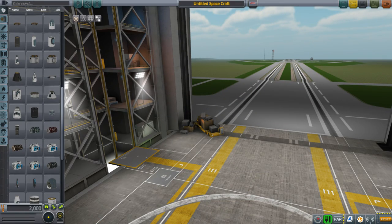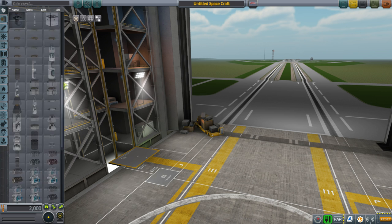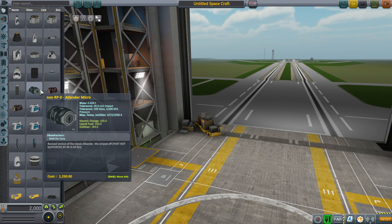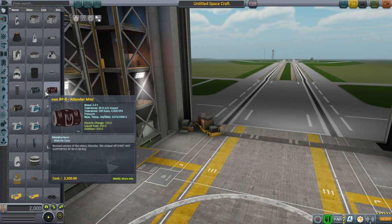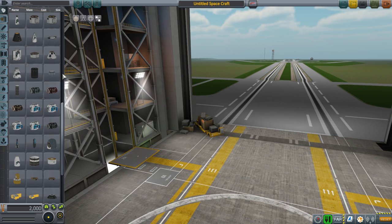Here we are in the Realism Overhaul install I made in previous videos. The only additional mod I've added on top of those is this new mod. That's good because you don't want a lot of extra mods in — it'll be more complicated, take longer to load, and you're going to need to load the game a few times to make sure the parts work properly. Really, you just want the basic Realism Overhaul install plus the mod you're working on.